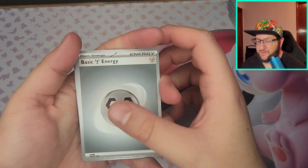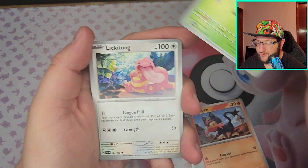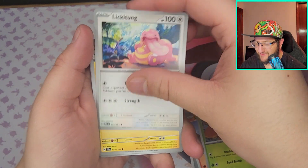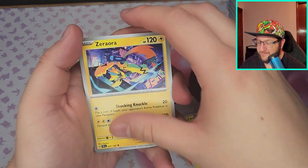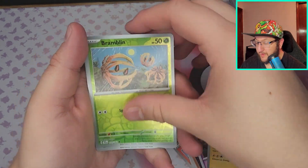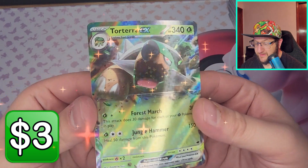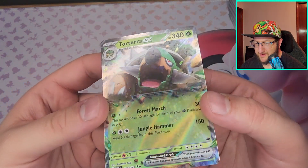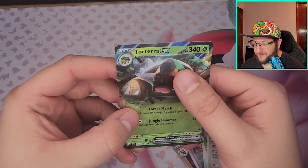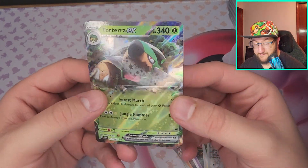Fighting, Steel — got Litten, Shroomish, Lickitung, cute Lickitung, Charjabug, Excadrill, Scream Tail, Zeraora, Bramblin, Pidove — Torterra EX. Kind of looks faded — like the colors look faded, maybe that's the holo of it. But it's pretty awesome.